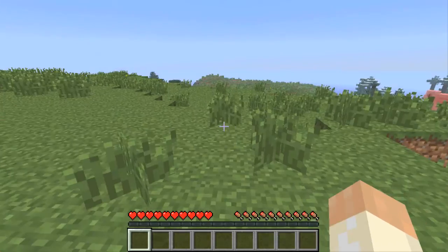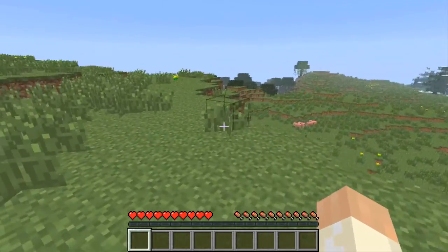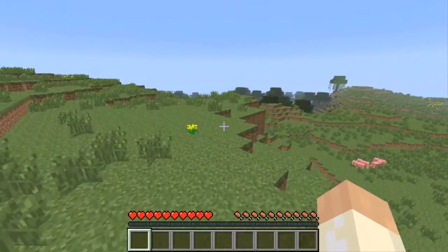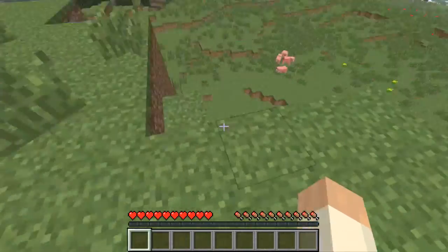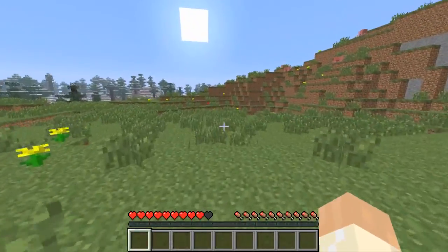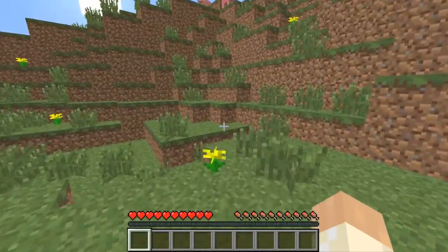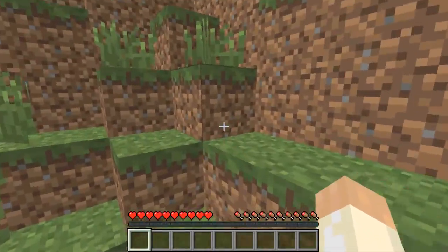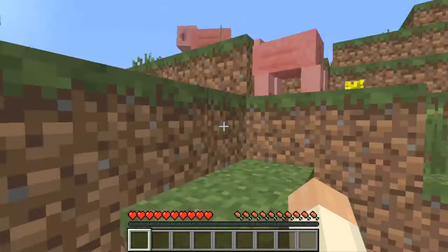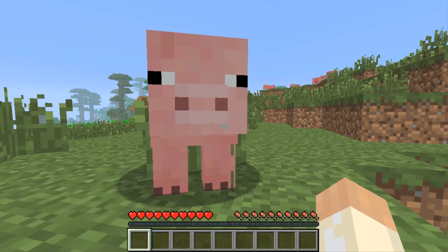You can see I've got a little health bar. Let's do some sprinting. And you see, because we're on peaceful, nothing depletes. My health depletes, but my hunger doesn't go down. And because my hunger doesn't go down, I can't eat anything. Can't eat these lovely piggies, can I? No.